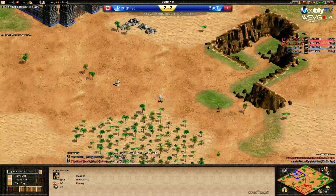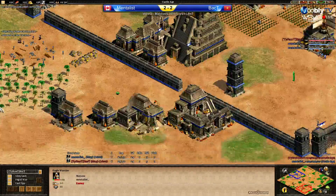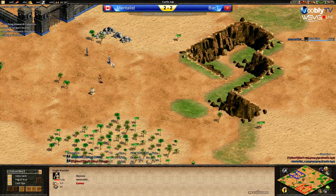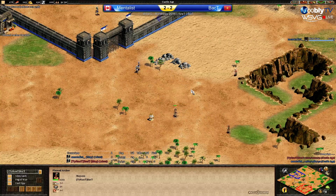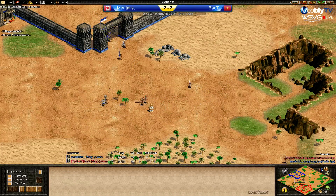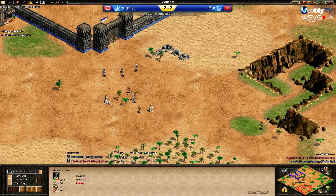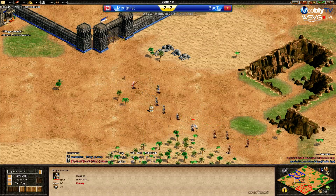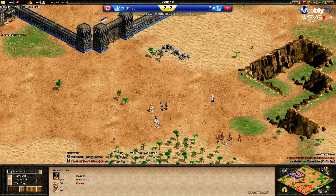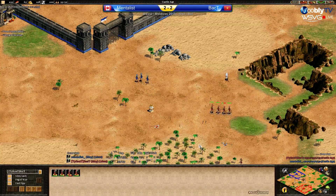Both players adding plumed archers. Mentalist is adding a second TC — probably why he walled off the front, for a bit of protection. Back T's archer took one more hit. A second eagle coming out just to act as a meat shield. Back T going forward with the archers — he needs to be careful, he's a bit outnumbered. He will kill this one plume and Mentalist's eagle. His own eagle will also go down. He killed Mentalist's first eagle, not the second one.